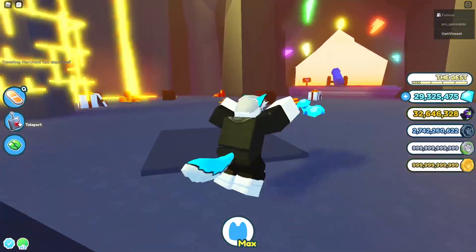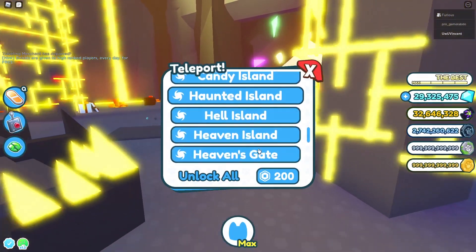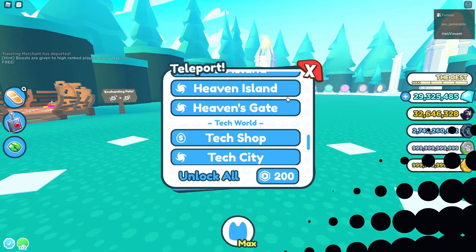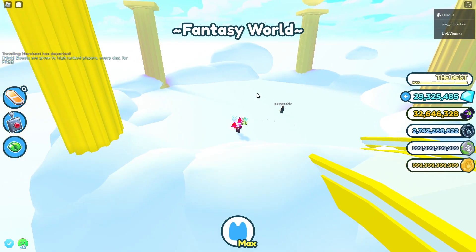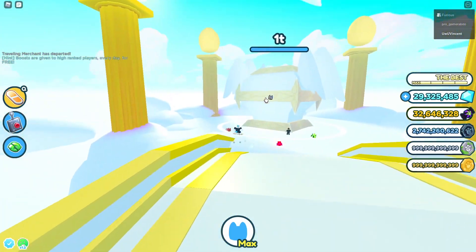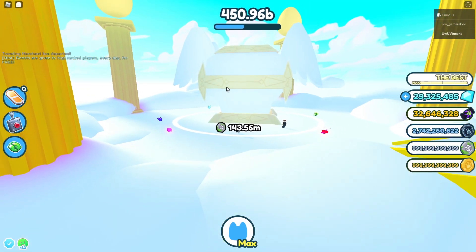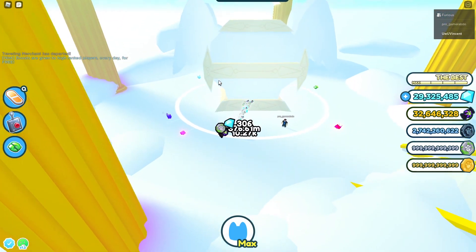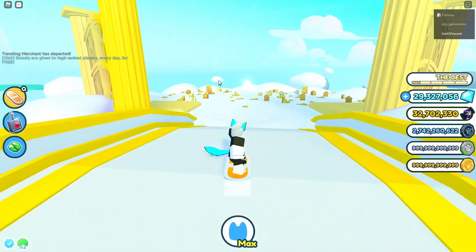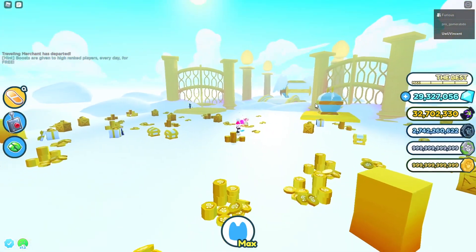But if you do have Fantasy Islands and you want to make a lot, you could actually go to Heaven's Gate. You can make a lot from the Heavens chest. You could AFK this. As you see I broke it and made like 56k from that — it works really well. These small chests also give like 40-something k.